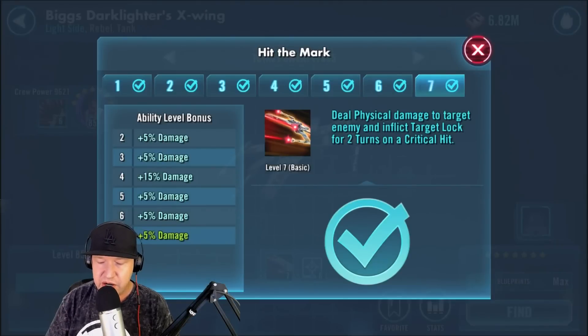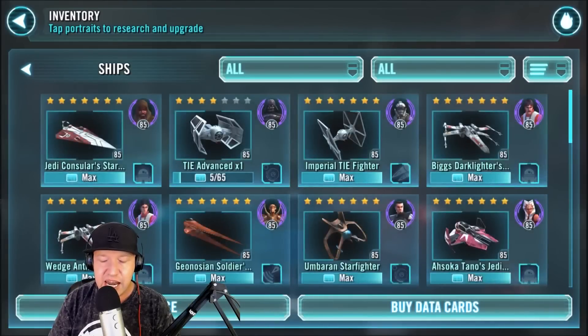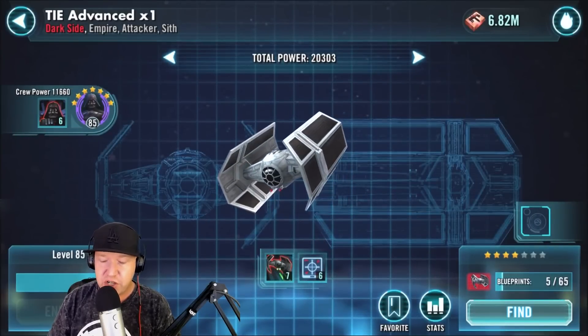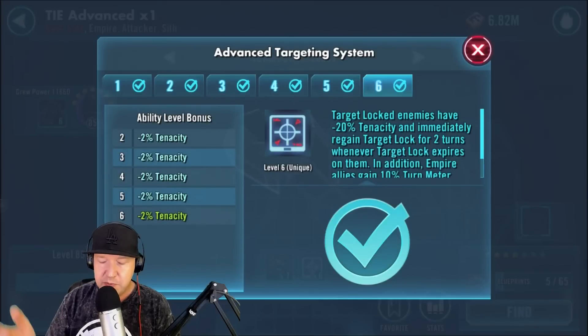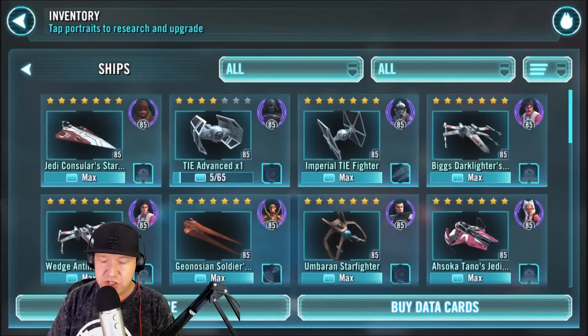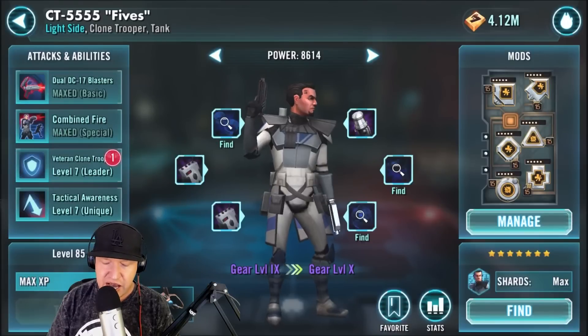Biggs is just the best ship in the game. It has to do with this ability: Biggs X-Wing recovers 35 protection and taunts for one turn whenever it gets target lock. So I started focusing on target lock. I got lucky and was able to get Darth Vader back in those squad tournaments they no longer do. Darth Vader is important to this team because he deals target lock for two turns. His unique ability means target enemies have 20% turn meter increase and immediately regain target lock for two turns - basically the target lock doesn't go away.